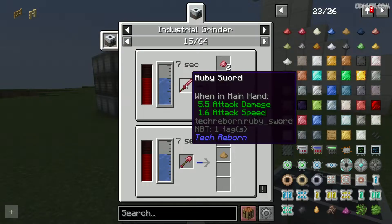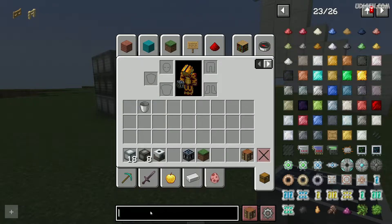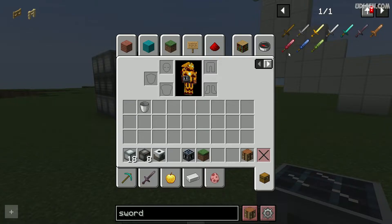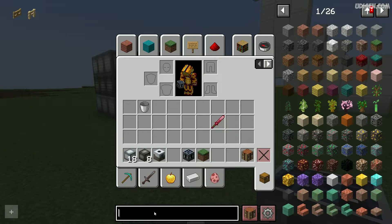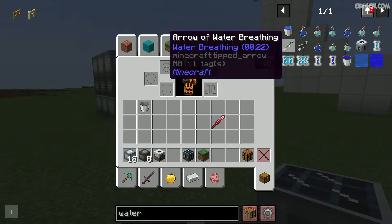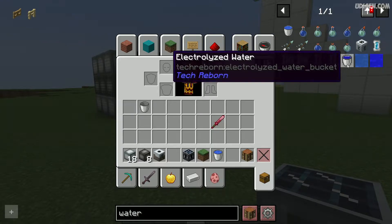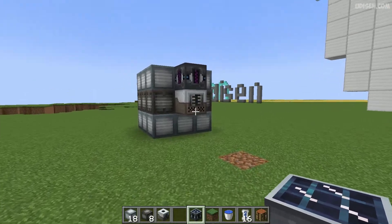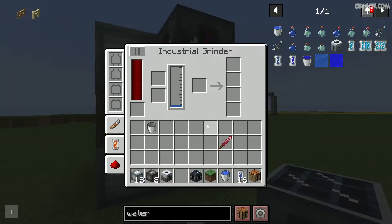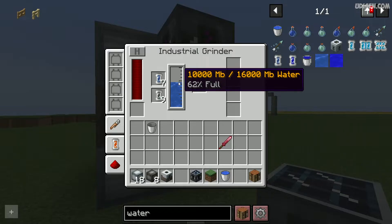How does it work? For example, I want to work with ore. Of course, we need water — a water bucket or any type of water. Water in the electrolyzer produces water cells, which works for us. Open the industrial grinder, place your water source here — for example, a water can or water cell — and put water here.